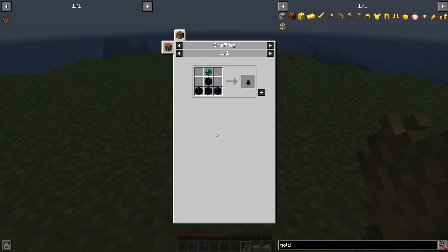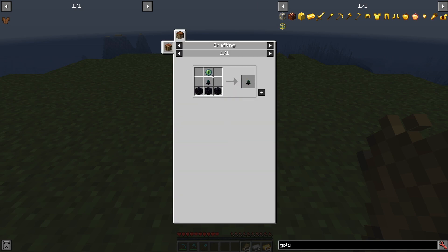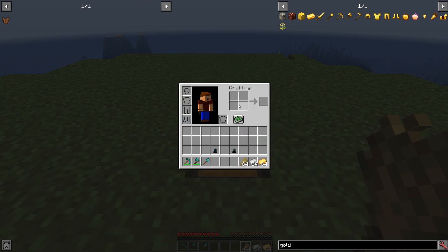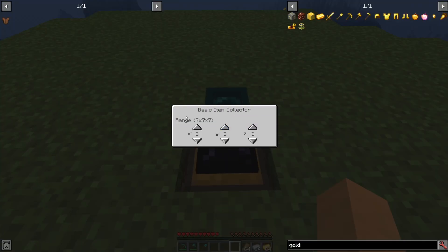If we push R we get the recipe from JEI, and we've got obsidian and ender pearl — it's pretty simple to make. But the advanced item collector is kind of where it's at. It takes an ender eye, the basic item collector, and some obsidian, and it does a little bit more. So what you can do is right-click and you can see the range — we get seven by seven by seven with the basic item collector, and you can actually adjust the range with these coordinates here, where different dimensions will have different radiuses.